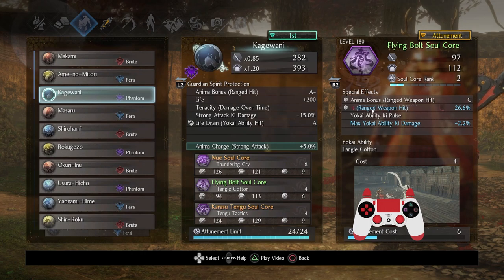However, the reduced movement range weapon hit is very nice, so I'll take the bonus with this if I have to rank it up. But truth be told, all I really cared about was Yokai Ability Key Pulse. Everything else is extra — for me the most important stat, aside from Yokai Ability Key Pulse, is the Life Drain which I have here.